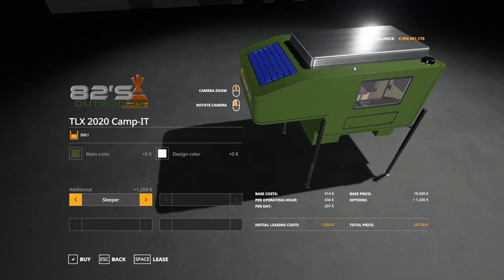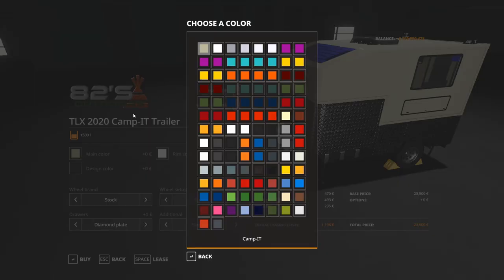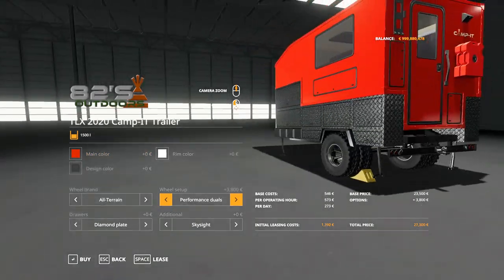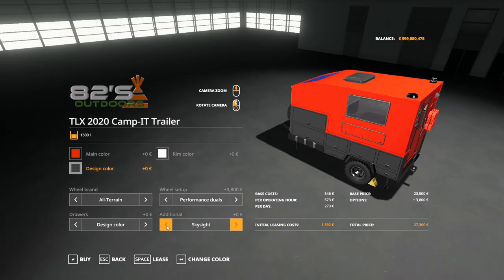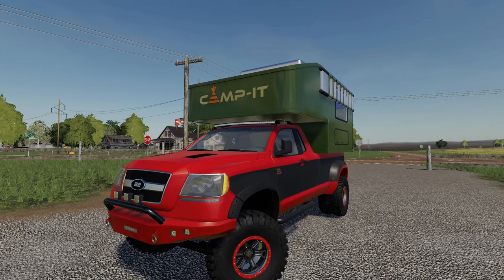For additionals on the truck bed camper you've got skylight, extendable awning, two extendable awning, and sleeper options. On the TLX Campit trailer you've got all the same color and fiberglass options, the same wheel options as the TLX — you can even go dual. For drawers you've got diamond plating, black metal, and design color. Additionals include skylight, extendable awning two which gives you a ladder, and extendable awning sleeper.